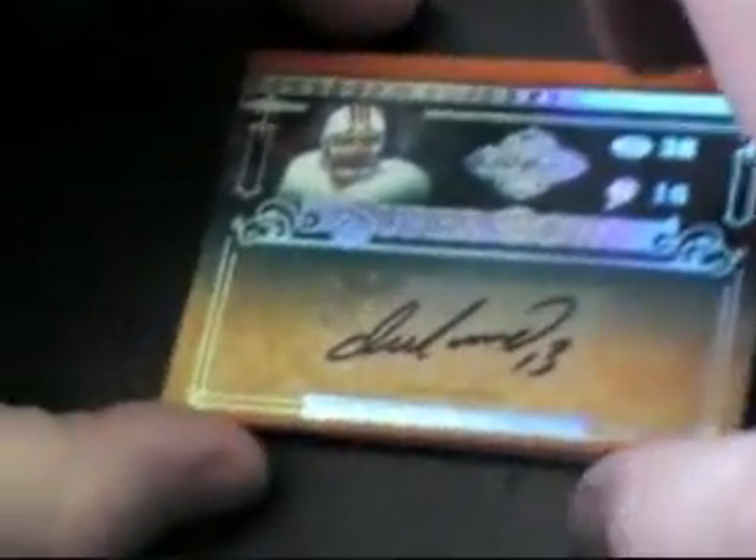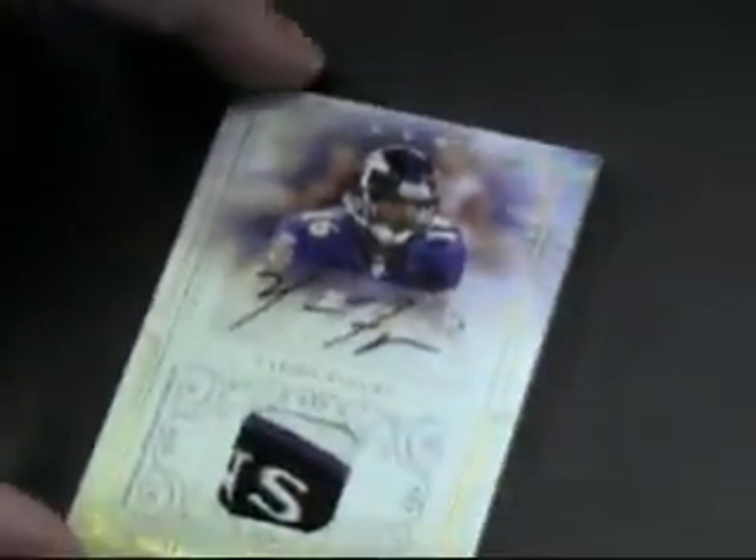Dan Marino — Dan Marino autograph? Yep. Is it numbered to 13? 25. There's no logo patch — oh, look at that logo patch! It's like the Ravens. Yeah, number to 25. Look on your checklist right there and you can see who that autograph was, or the redemption. Card 189 — Matt... Matt Moore? Gutierrez. Never heard of him.